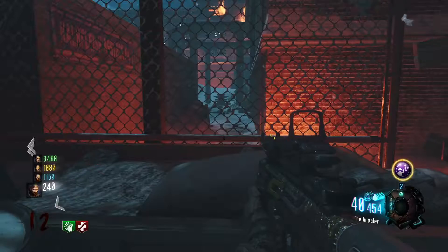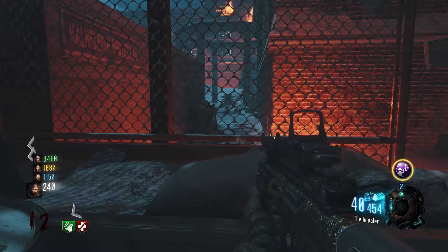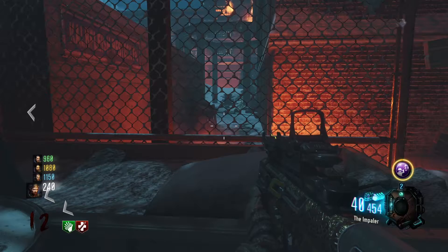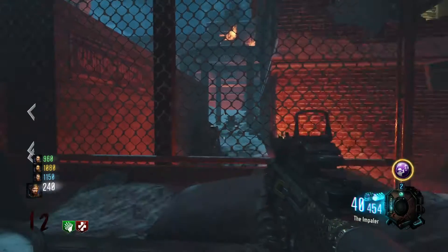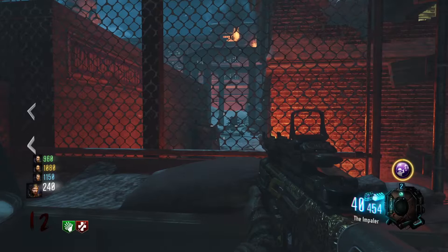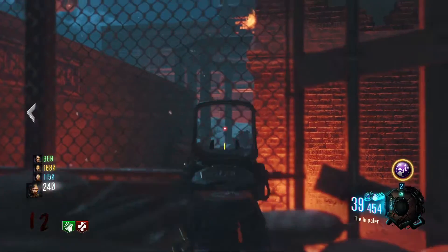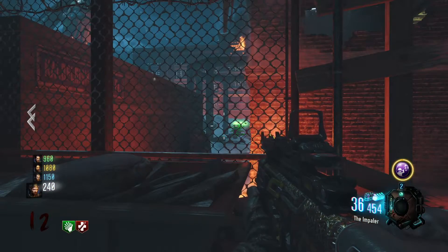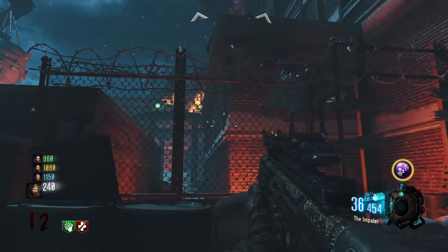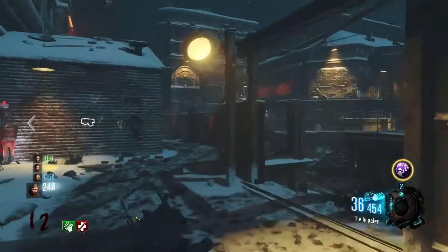Step one: to get the Annihilator pistol, you need a pack-a-punch weapon. Turn on the power and go to the right back-hand side of the map where the third teleporter is. There will be a barrier outside with a long alleyway, and behind one of the round pillars you'll see a teddy bear. Shoot it with your pack-a-punch weapon. Once done correctly, green stuff pops up and Maxis starts talking, saying it's time to play a game of hide and seek — you need to find three objects for him.